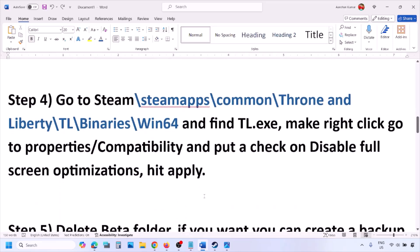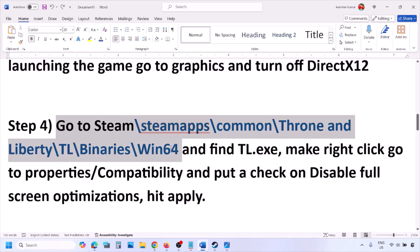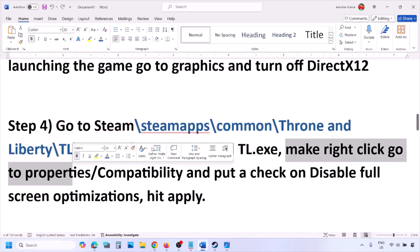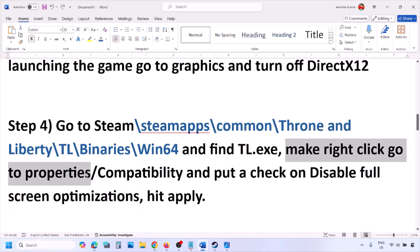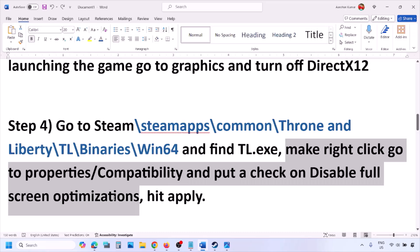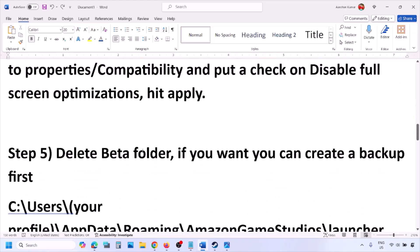The next step is to go to the game installation folder and make a right click on the game exe file — find tl.exe, right click, go to Properties, then go to Compatibility, and put a check on the box which says Disable Full Screen Optimization. Hit Apply and then launch the game and check.